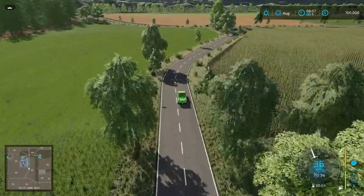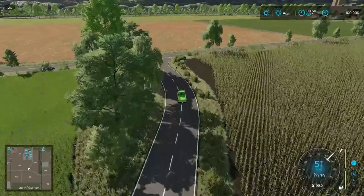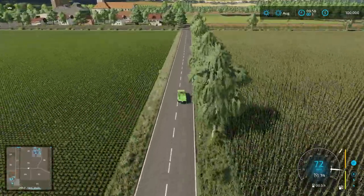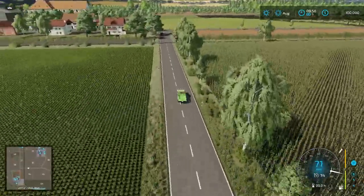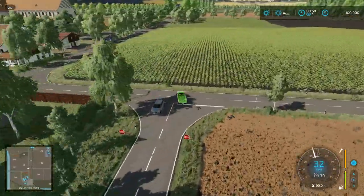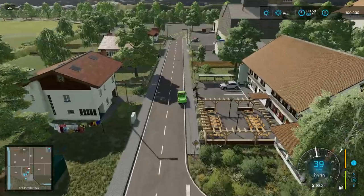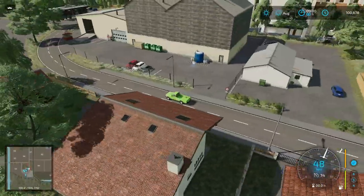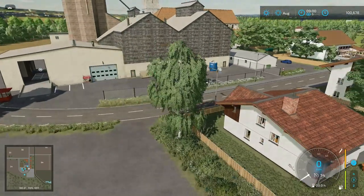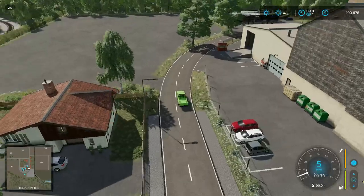On the right-hand side down here we have another sell point for liquid fertilizer. Then we have the GCHB grain elevator on the left side, plus a lime station, seed point, and a gas station. There's also a big placeable area here - these placeable areas are for sale, so you can buy them and put down productions if you'd like, which is really nice.